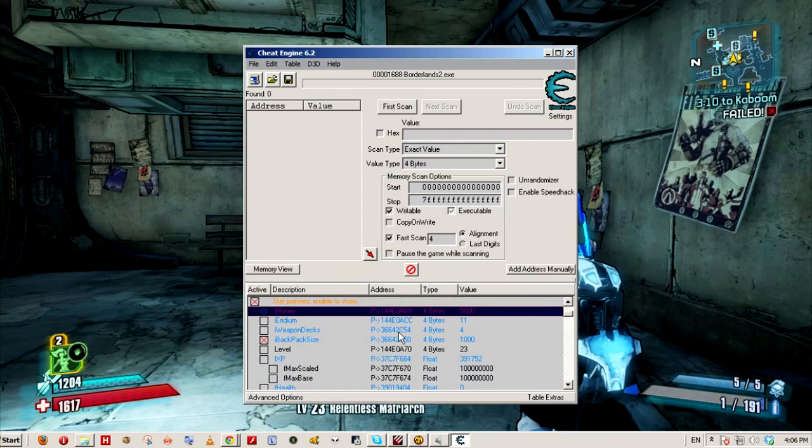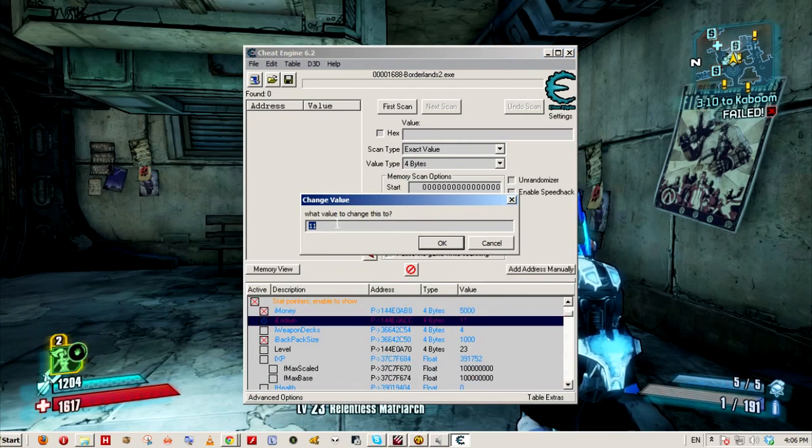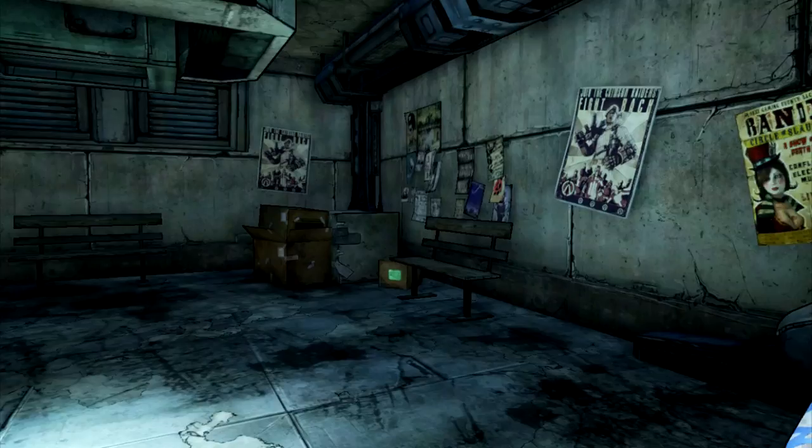Same with Iridium. Go back to Cheat Engine, click on Iridium — I currently have a value of 11. Let's change it to 80. And there it is, 80 Iridium. You can check that in the items menu.